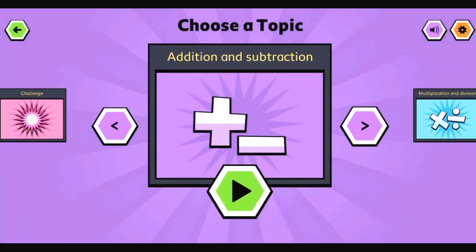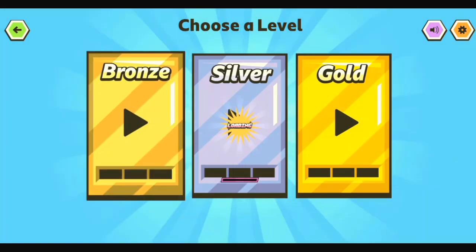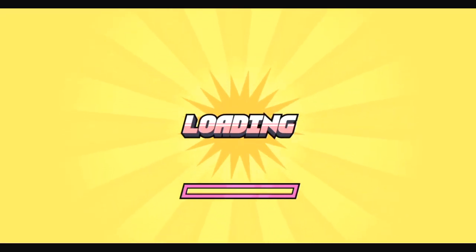Choose a topic. Next — multiplication and division. Play. Choose a level. Bronze cup. Three, two, one.